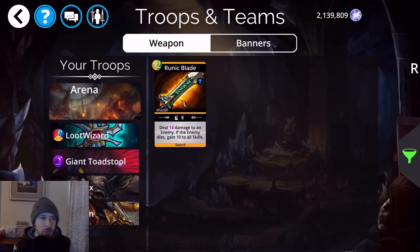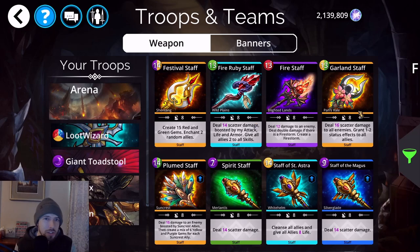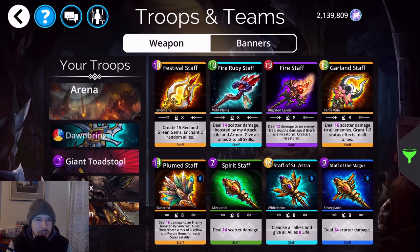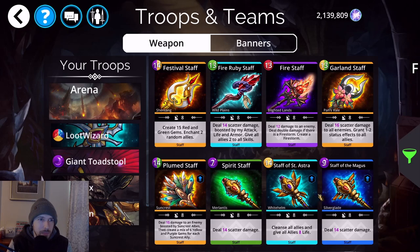The Garland Staff is okay for the arena because it grants all status effects — barrier, enchant, and other good buffs on your troops. The Writhing Staff is pretty good because it does damage, creates skulls, and entangles the first enemy, causing that enemy's attack damage to go to zero, which protects the troop at the top of your team.